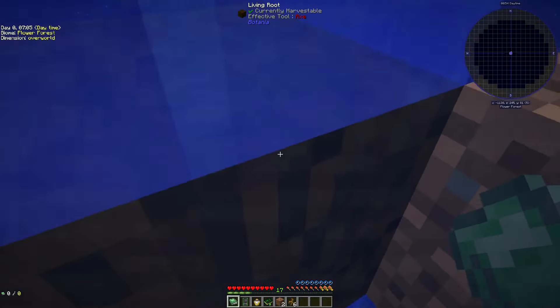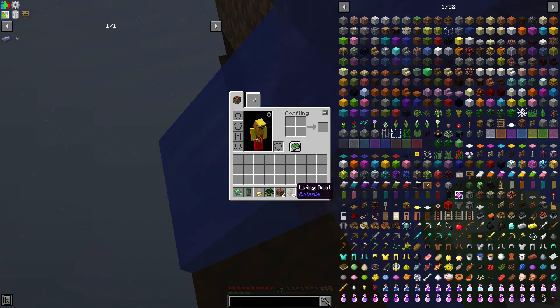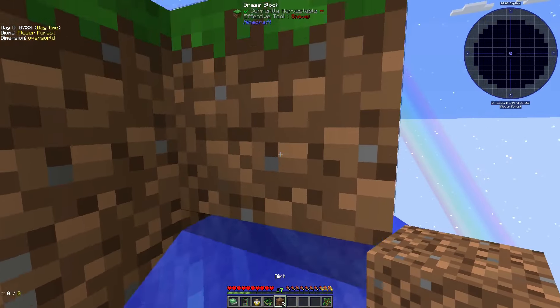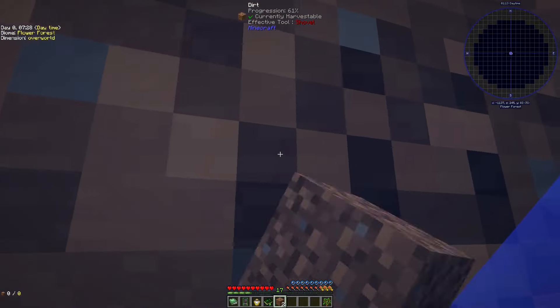These are living roots — they're from the Botania mod, and they give us these little things called living roots. These are important because you can craft a sapling with them. There we go — a sapling. This is the start to trees, of course.